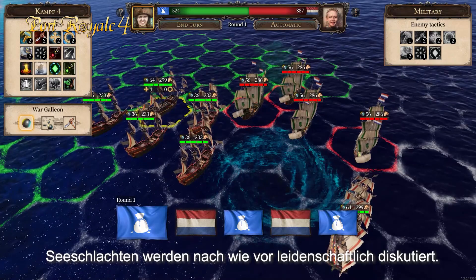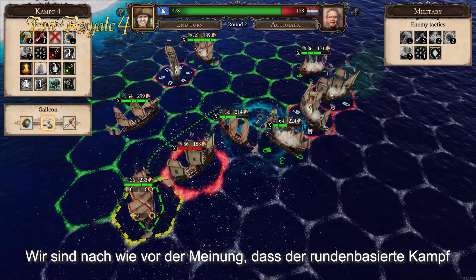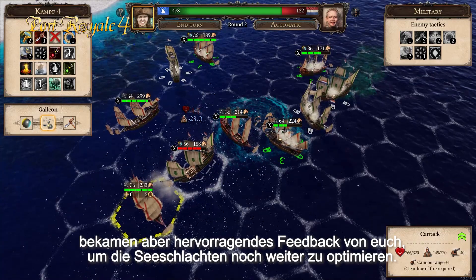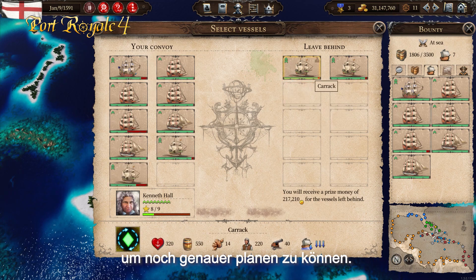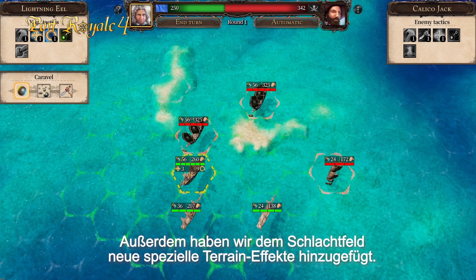Sea Battles have been a passionate topic of discussion. While we still believe that the turn-based combat enhances the strategic gameplay as we had hoped, we got some great feedback from you to make it even better. You will now be able to prize capture ships and see the sequence over the next turns to plan more precisely. We also added new special terrain effects to the battleground.